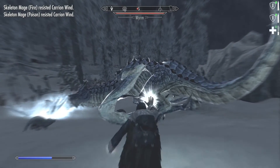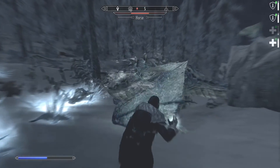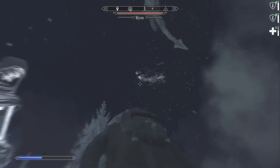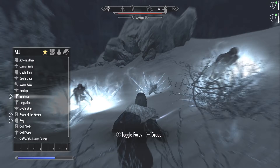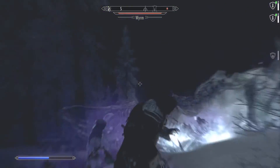Skeletal mages are resisting Carrion Wind, which is what they're supposed to do. This dragon is not dying like he's supposed to — this is going to be a real fight. Almost forgot — Power of the Master: armor for everybody!